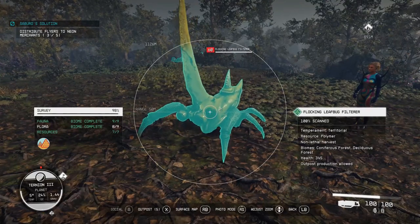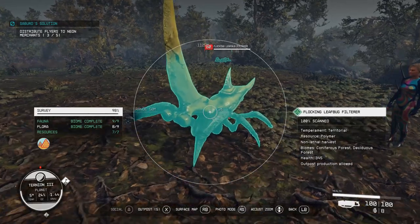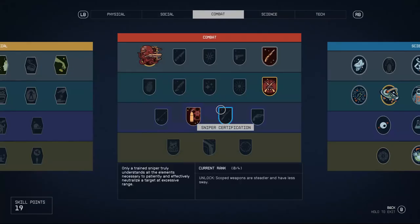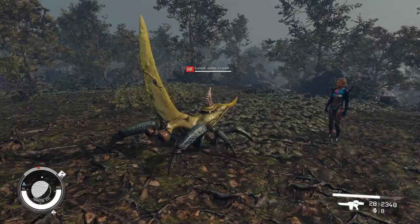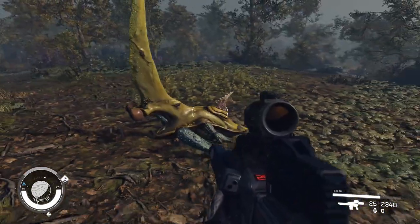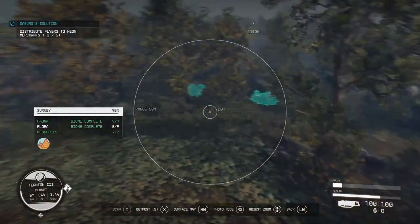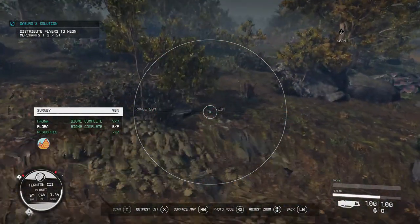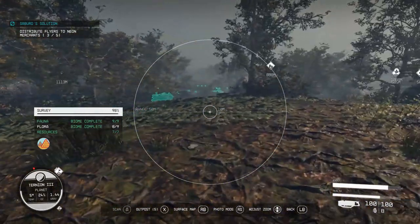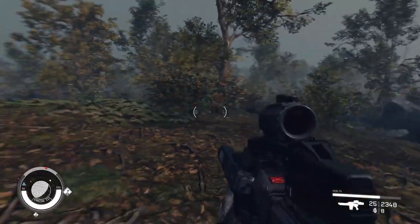You can put these bugs at outposts once you've fully scanned them. I can harvest without killing them if you have the skills unlocked — I think it's Zoology rank two. You can harvest first and then kill them for some XP. On this planet they're in packs of about 15 and they'll all rush you, so bring some ammo.